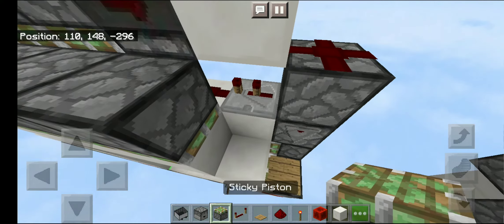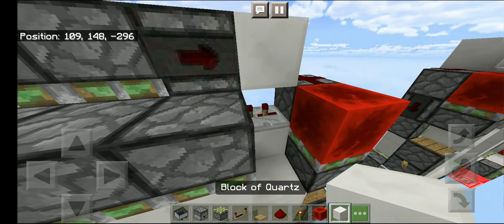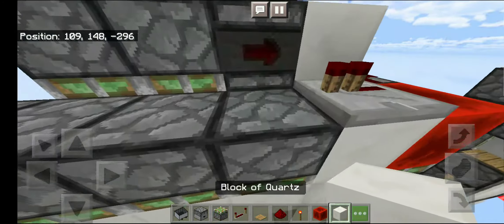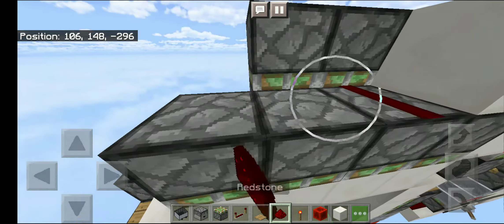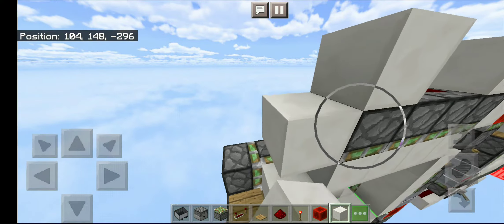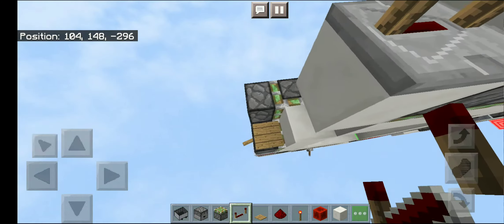Then get yourself a sticky piston, place one facing up, then a block of redstone above it. Now place one repeater on one tick delay — don't touch it — then place a solid block there, then two redstone dust. Then place a solid block and redo the pattern, but this one is set to four ticks delay.